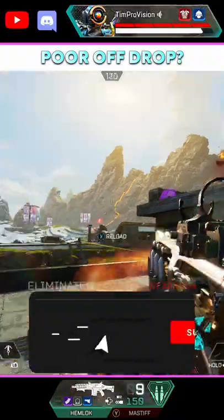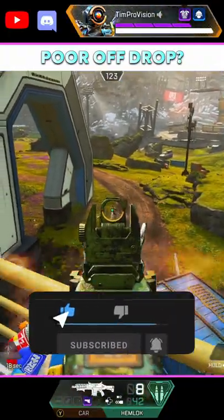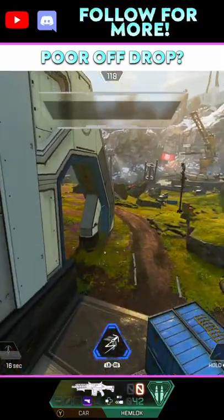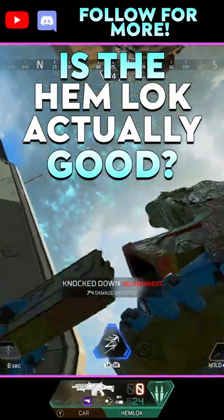One big thing the Hemlock does struggle with, at least for me, is its iron sights. While it's a simple dot with an enclosed circle, it makes visual tracking absolutely brutal until you get an optic. What do you think of the Hemlock — is it trash, god tier, or maybe somewhere in the middle?